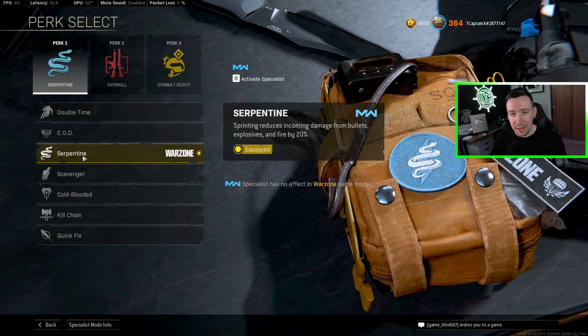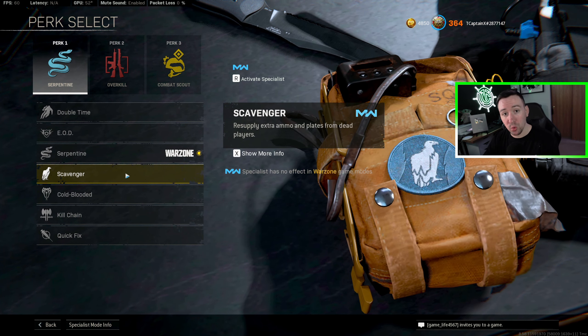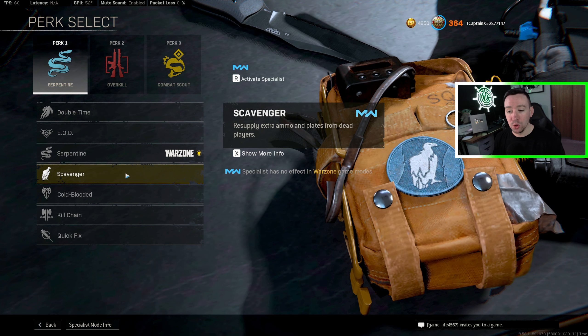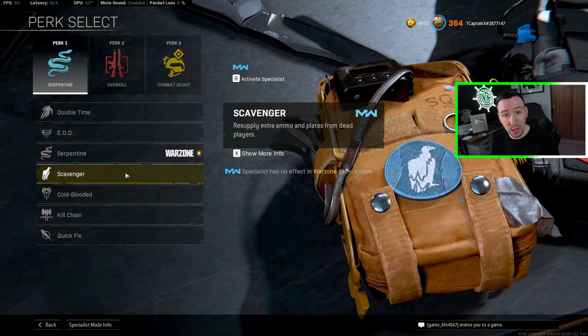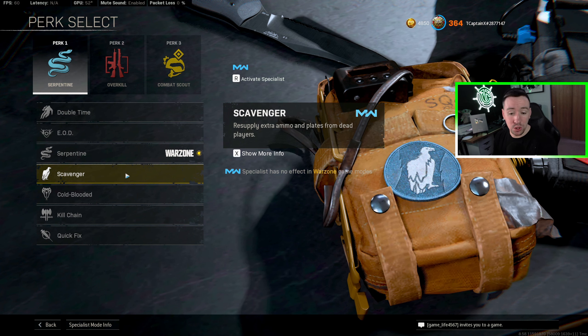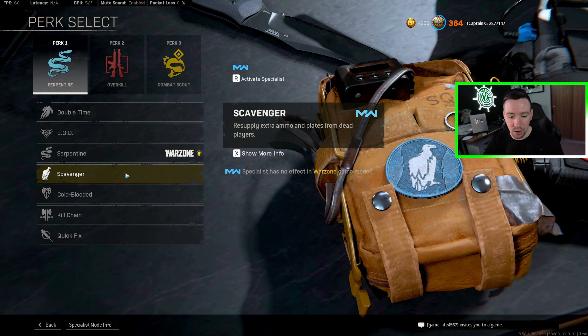There are two perks that I want to eliminate and not recommend. Number one being Scavenger. This was buffed recently so that no matter what, they will drop at least two plates plus whatever extra plates they had when you kill someone and loot them. They will also drop more ammo when you kill someone. This is nice, but overall it isn't really going to save your life. There are just better options in the category.